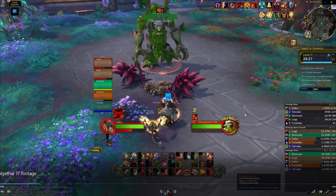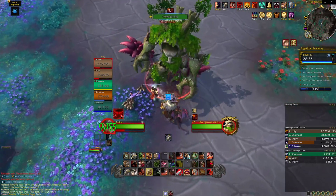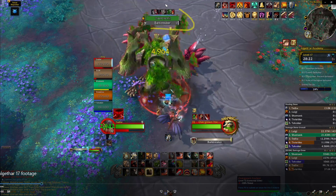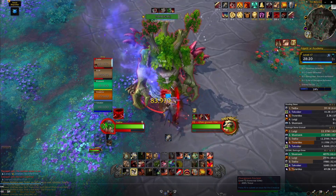He becomes active and I pull him back. One thing you should know is that he summons adds in waves, and every other add wave that he spawns he makes them active — they'll start attacking you, and that's the dangerous part of the fight. The first wave he spawns isn't going to do anything, you just have to cleave them down. The other thing about tanking this boss is that Bark Breaker cast — that is going to do a lot of damage if you don't block, parry, or dodge it.